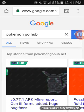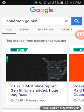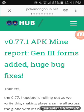Hey everybody, Mitch here with some exciting news. As you can see right here by the article, it says version 0.77.1 AP combined report, gen 3 forms added, huge bug fixes. Let's click on the link to go to Go Hub — shout out to Go Hub.